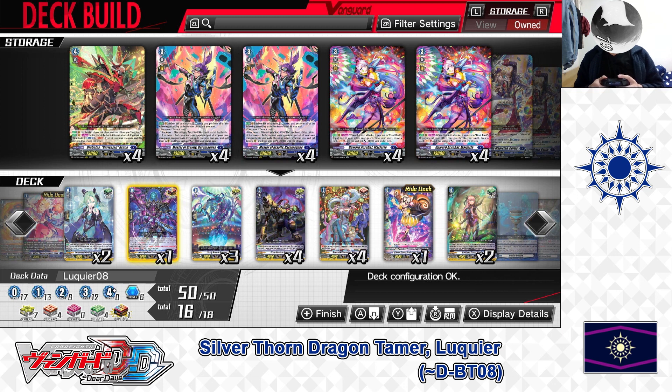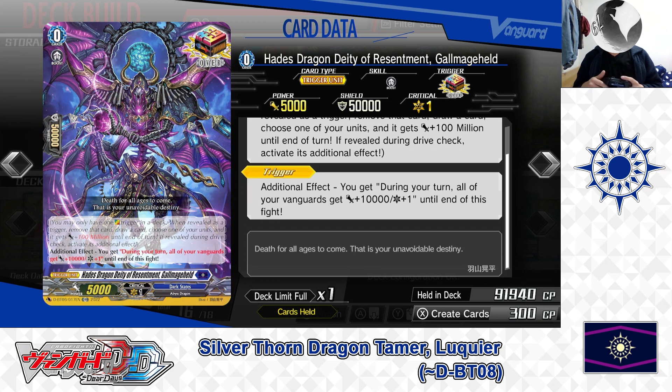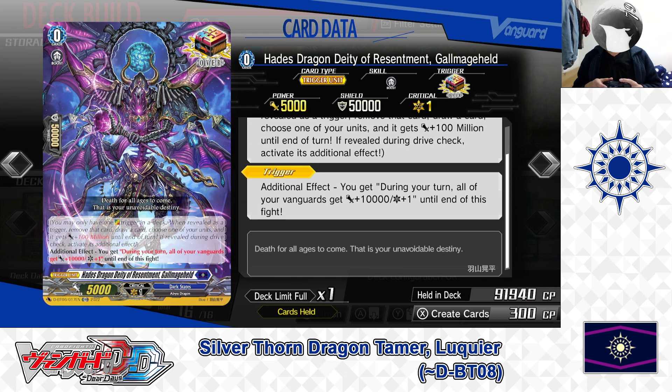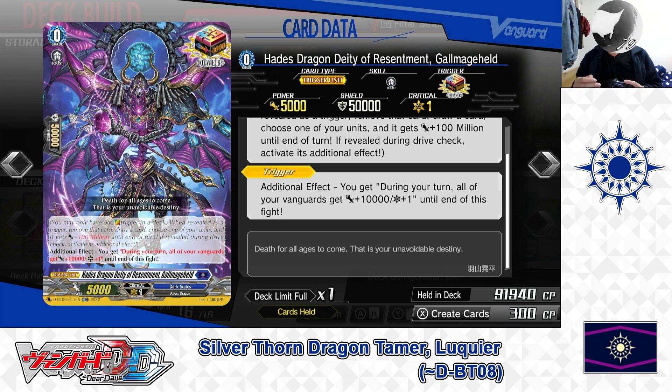Now for the trigger lineup. Grade 0: Hades Dragon, DD Resentment — Damage Held, Over Trigger. Trigger additional effect: during your turn, all of your vanguards get plus 10,000 power and plus one critical until end of fight. Like any over trigger, when revealed during a drive check or damage check, you get 100 million power and draw one card. Damage Held's unique ability grants a continuous plus 10,000 power and plus one critical for the rest of the fight when drive-checked on your turn — best revealed early. We have 1 in the deck.